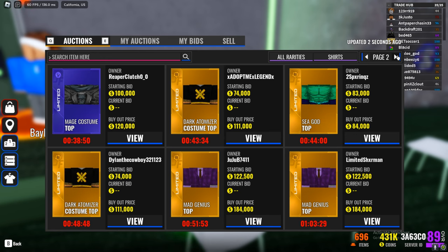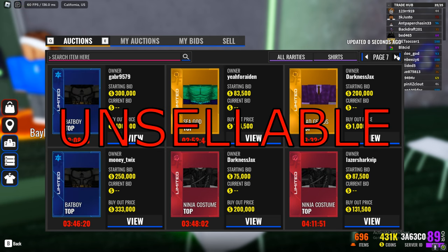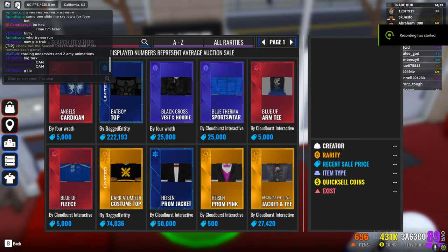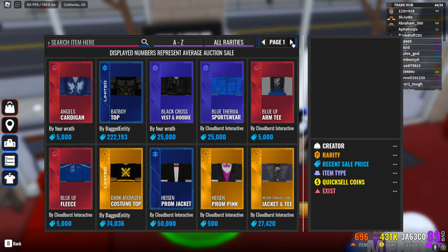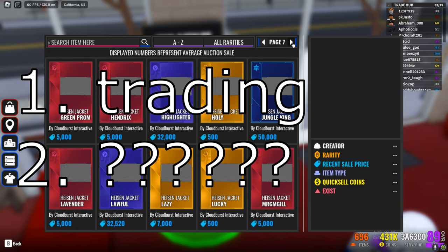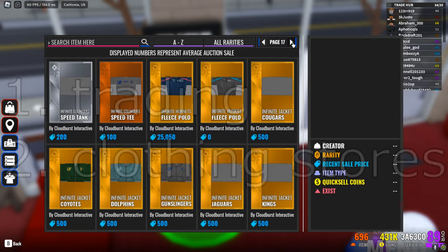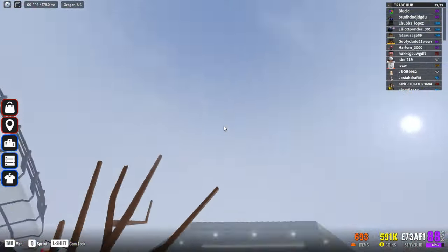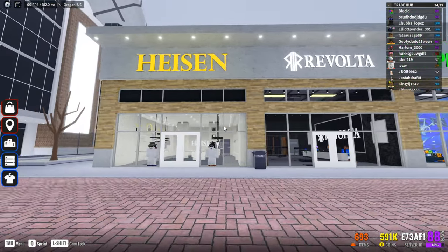You may have noticed it's kind of hard to find clothing on the auction house, and that's because most of it is unsellable. Excluding most new clothing items, all of the older clothing items are unsellable and can only be obtained in two ways: first, obviously, is trading, and second is the clothing stores. You can find clothing in three buildings: the UF Merch Store, Revolta, and Hyzen, located next to the Revolta store.